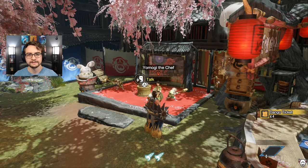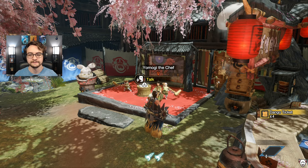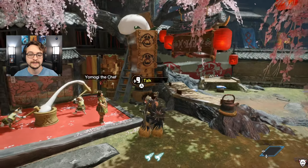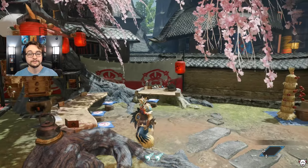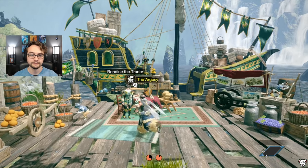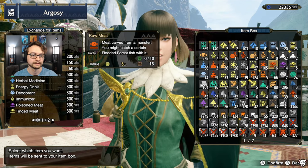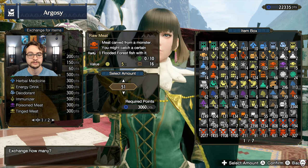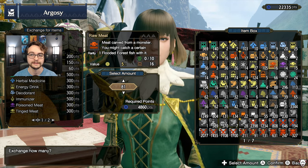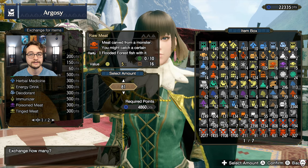It seems to vary since the latest update — it used to be like every two raw meats you cooked gave you a dango ticket, now it seems to have some variation. Still, it's a very consistent way to get a bunch of dango tickets. You can cook up to 99 at a time through her and you can do that as many times as you want. If you want to get a whole bunch of easy raw meat, head over to the Argozy lady in the buddy plaza. Hit exchange for items, trade goods, and go down to raw meat — right there you can buy as much raw meat as you want to turn into dango tickets.